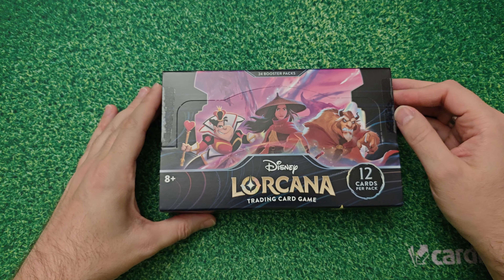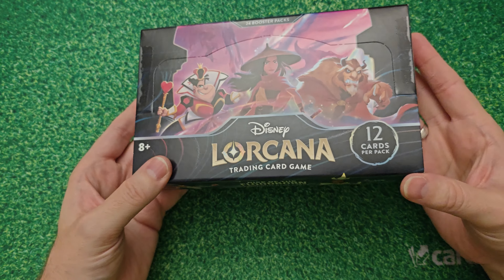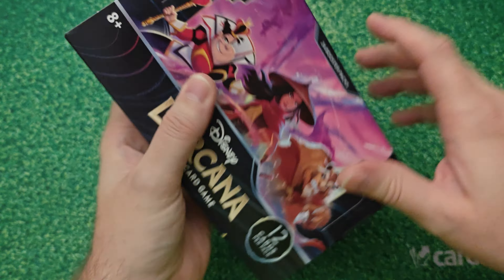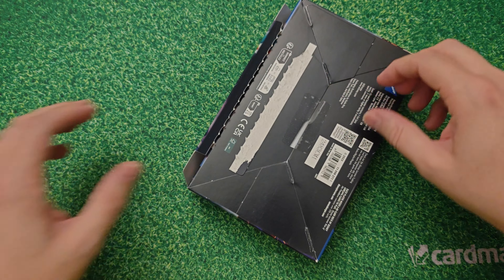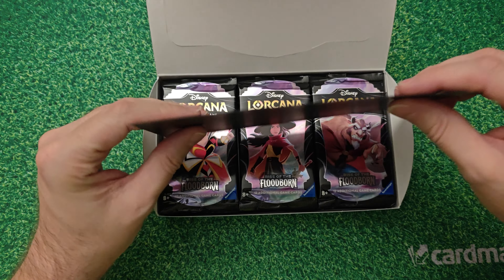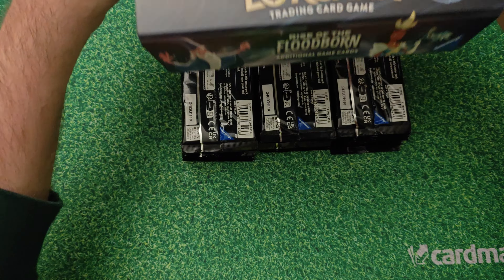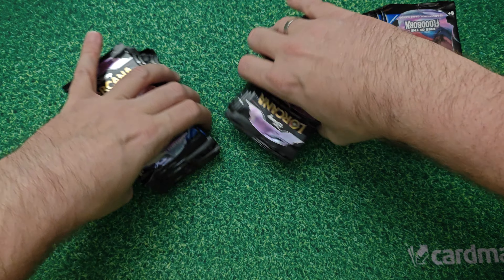Hey everyone, welcome back to another Disney Lorcana Trading Card Game Rise of the Floodborn booster box opening. This booster box has 24 packs, 12 cards per pack. This will be video part one out of three - we're going to open up eight packs in each video. Let's turn the box over and get all the packs out, then flip those packs as well.